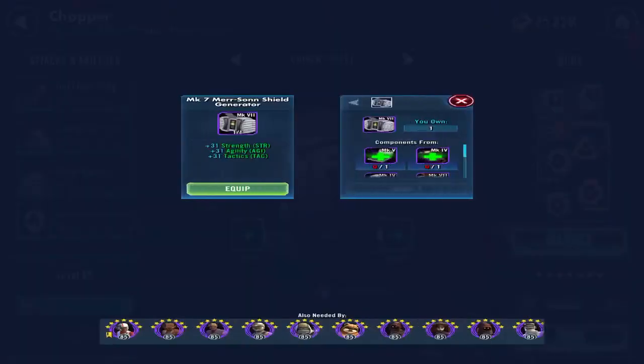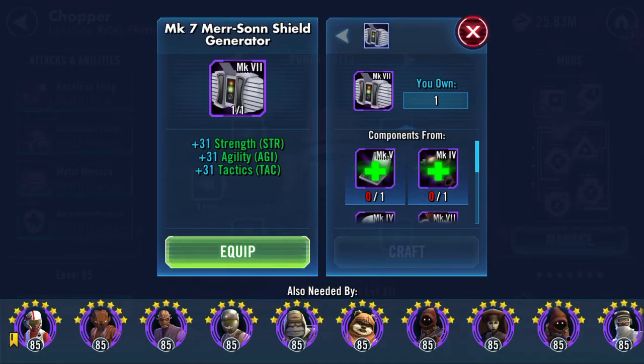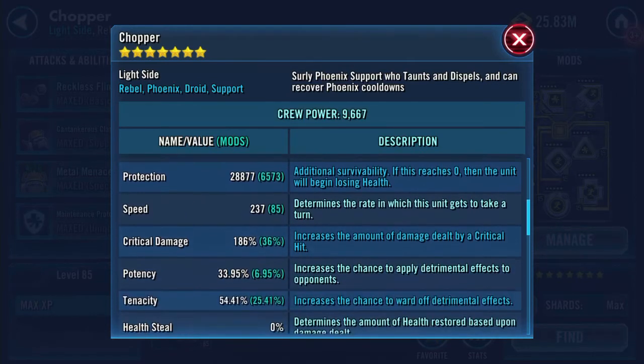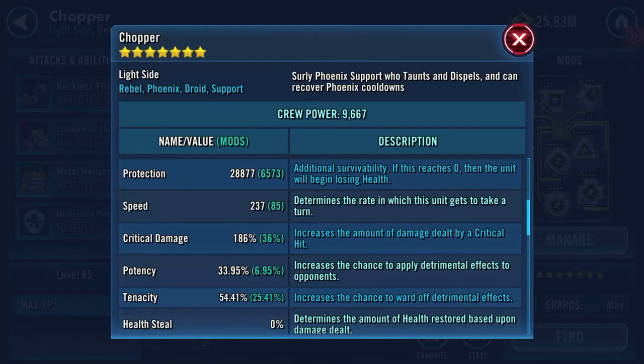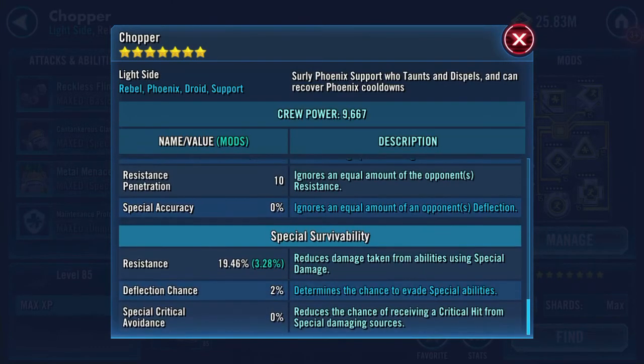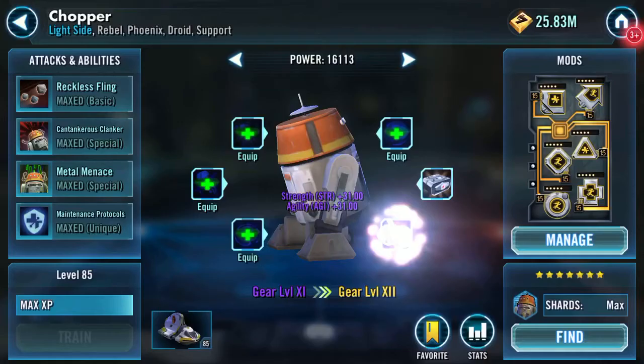What I'm going to do is apply gear pieces individually. This one is the Mark 7 Merr-Son shield generator which is going to add strength, agility and tactics. I didn't show you the actual character himself first - health 18 and a half thousand, protection 28,877, so combined around 45k. Speed 237, physical damage 2,135, special damage 2,217, resistance 19.46.